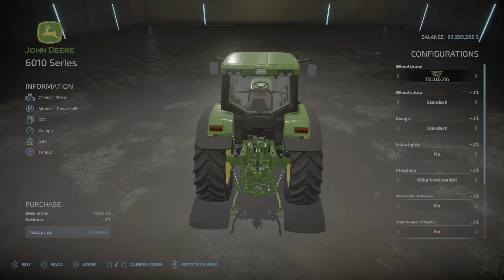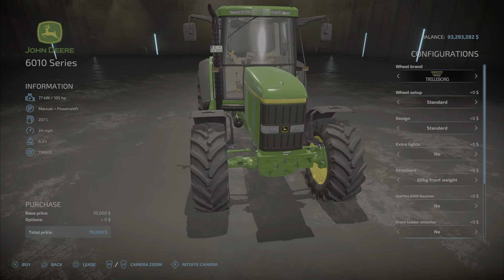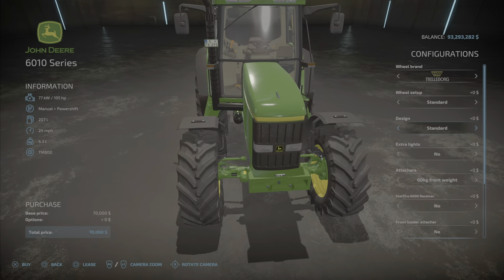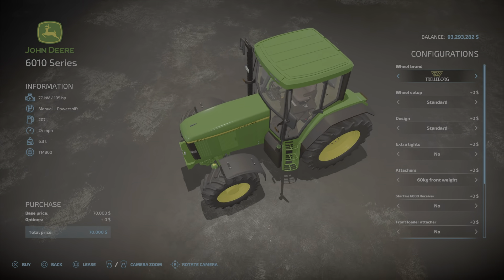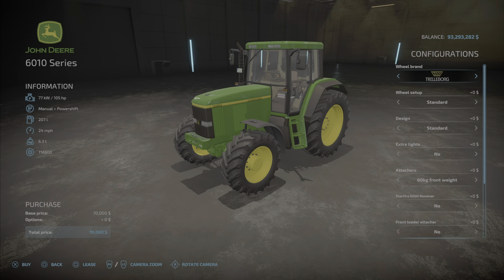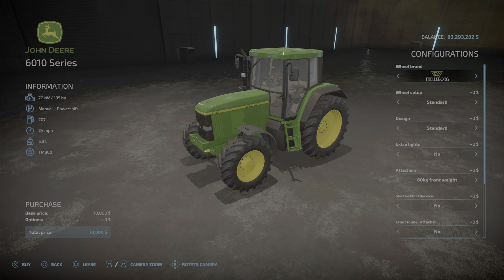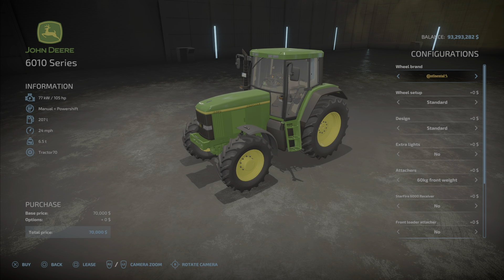It's looking okay — I guess that's just how they look. It looks a little plain. Maybe I'm used to the newer ones that look spiffy. Anyway, moving on to wheel brands: Trailberg, Midas, Michelin, Nokian, Continental, and BKT.